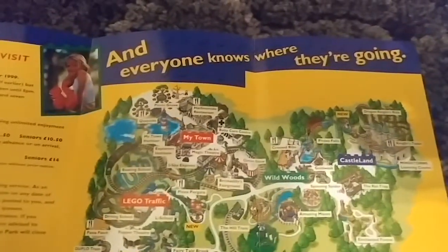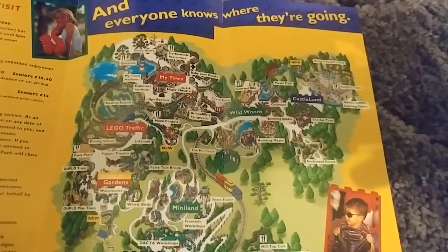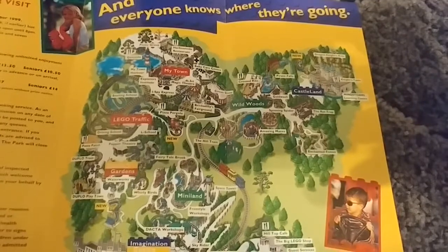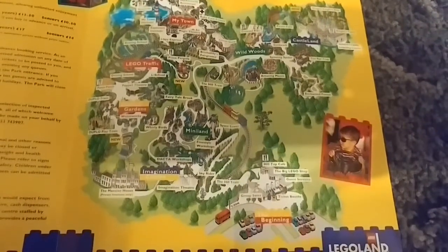Let's go through the park map. There you can see how it's changed over the years — Castle Land, Wild Woods, Traffic, My Town, Duplo Gardens. Miniland is probably the only one that's actually retained its name. Imagination — probably still the same — and then we've got The Beginning.